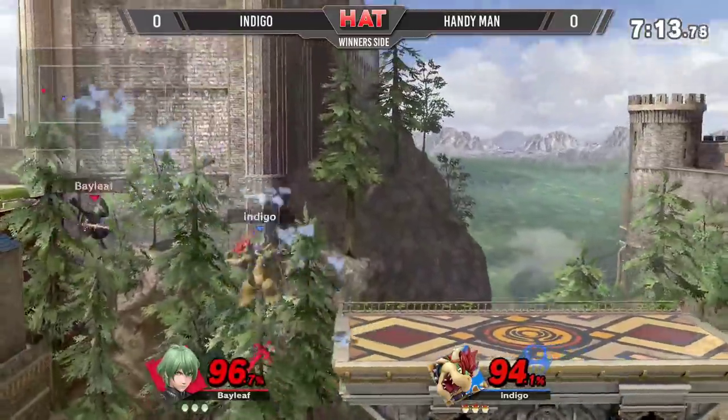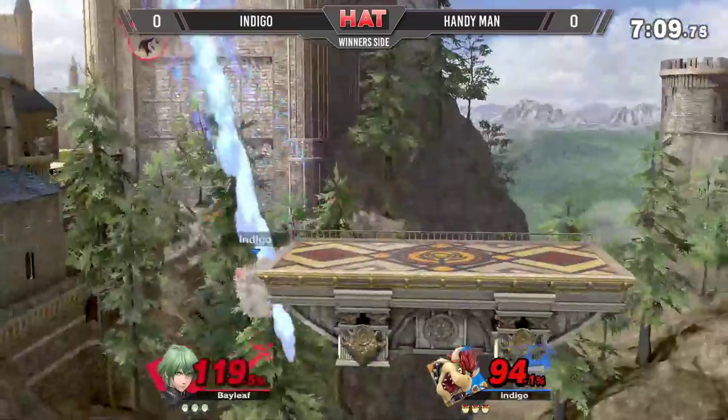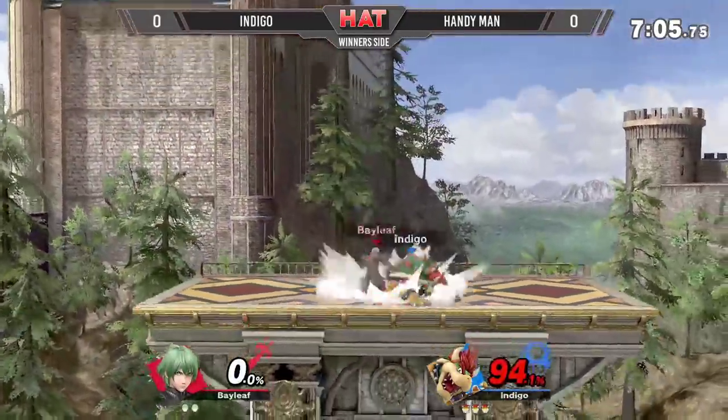Trying to return to the ledge here, but dang it. Very close first stock, getting past that surprisingly, but the Bowser bomb — so intelligent there from Indigo. What an edgeguard.